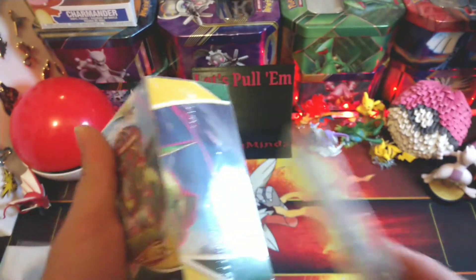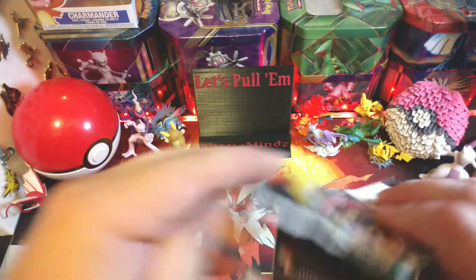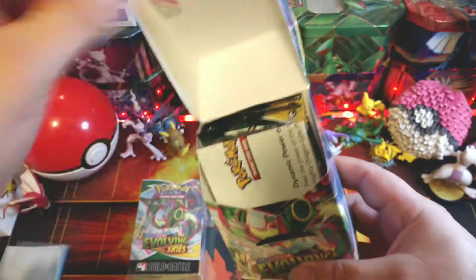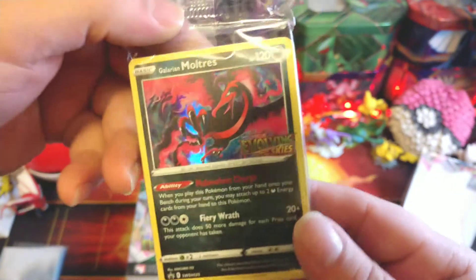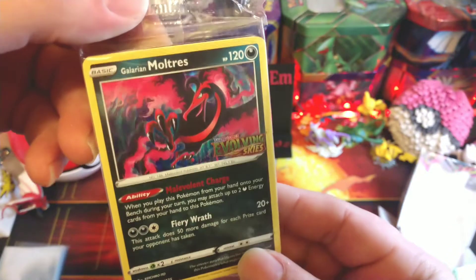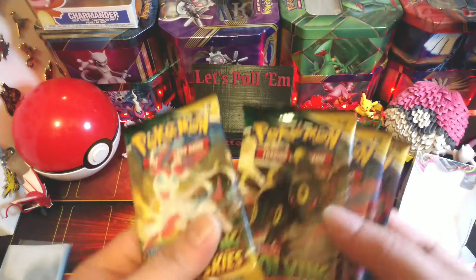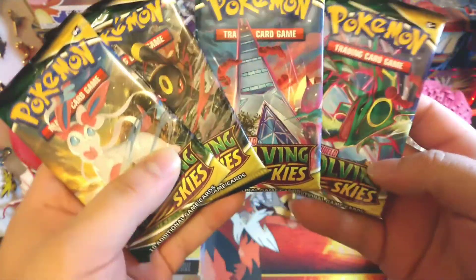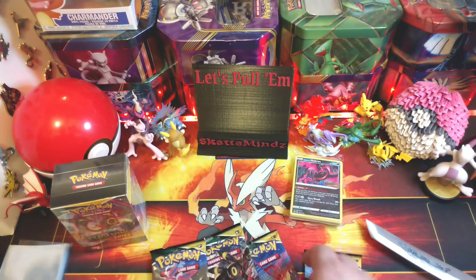Alright, let's pull. Each one of these usually comes with four TCG booster packs. We got the Galarian Moltres for our first promo - that's a beautiful card. We got Sylveon, Umbreon, Quaza, and the tower that nobody likes. We'll start with this one first.